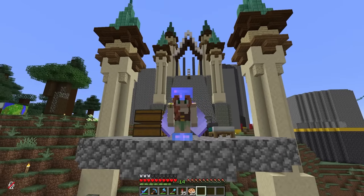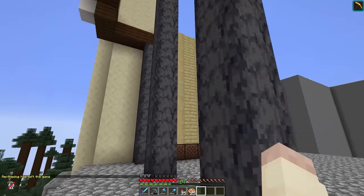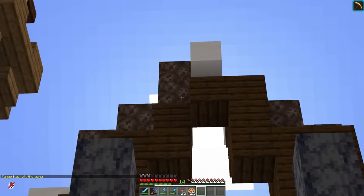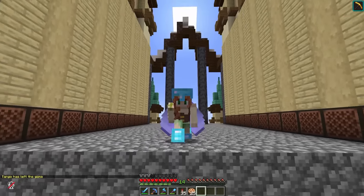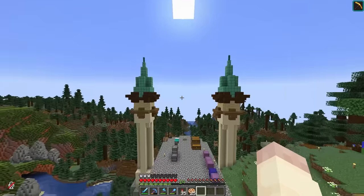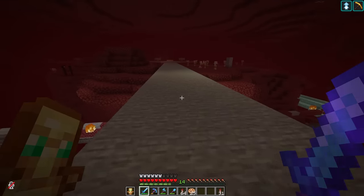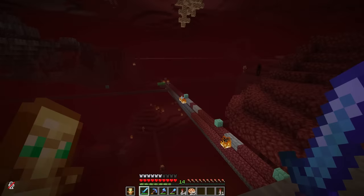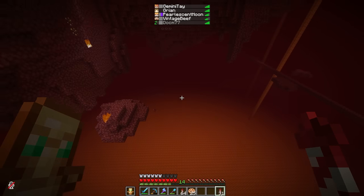This is all looking pretty good so far, but I'm stuck. For this first little roof I'd like to use soul sand, and I haven't collected a lot of that yet this season. So I'm going to have to go to the Nether — and I'd better put my pants on for this. Totem in hand, I'm ready to take on the Nether. I just need to get out of the delta and into hopefully a soul sand valley.